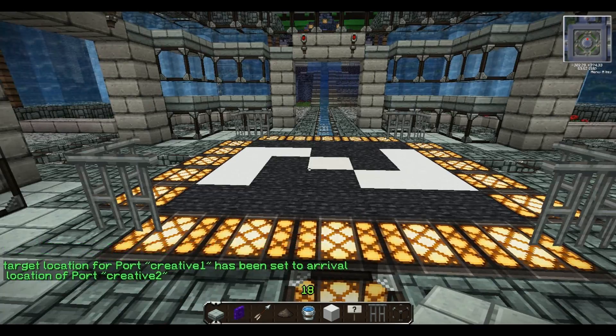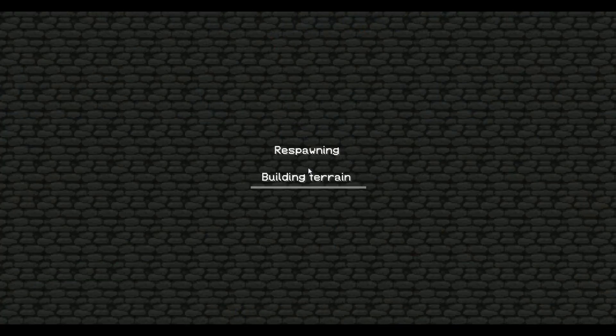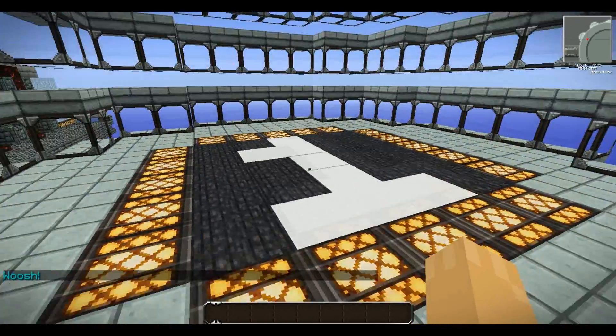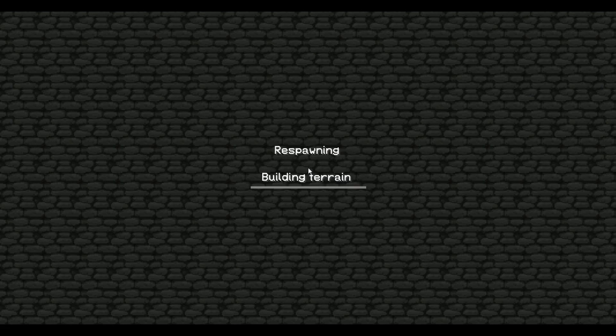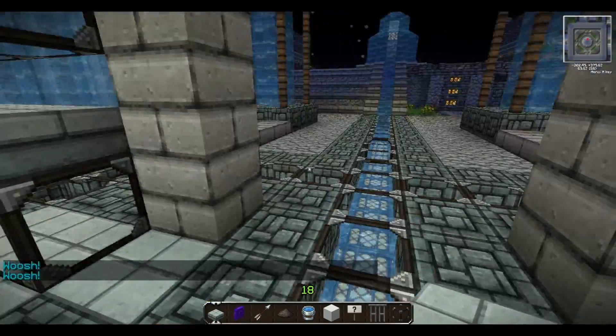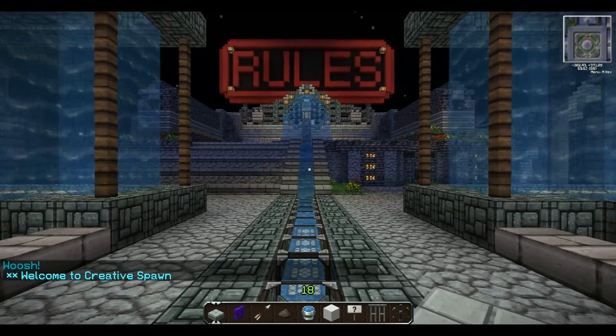Let's test this out to see if it works. Going through gate one — and I arrive right at the correct point. Let's test going back — and it works! I've come back. So that's how you work VoxelPort.